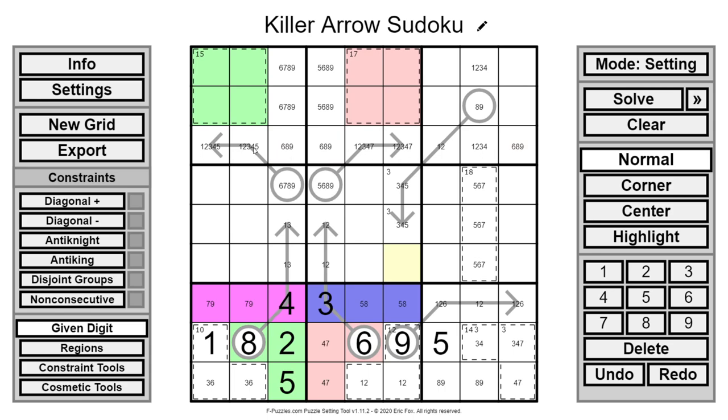Now looking back at the row: 7 and 5 are now restricted to these arrows, which makes things a lot simpler. This must be 7 with 1 or 2 — either 7+1 for 8, or 7+2 for 9 — no other options are possible. This actually forms a triple of 1, 2, and 7. The other cells can no longer have a 1 or 2. So now we have 5 paired with a 3, or 5 with a 4. I employed basically the same tactic as I used earlier — I put in a killer cage.